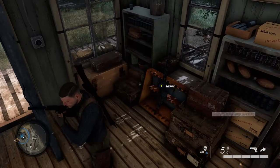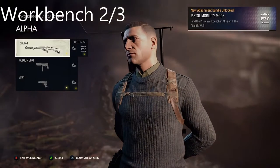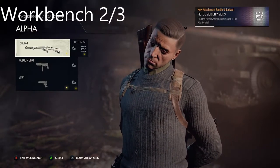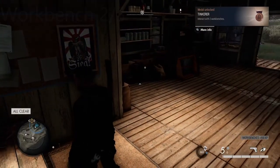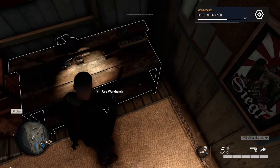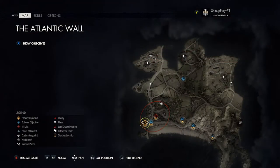Staying in this building, in this office area, we've got the second workbench, which I think is the pistol workbench. If you unlock that you can upgrade your pistols when you pick up parts throughout the map - put silencers on and make them a bit more powerful, upgrade to your liking.